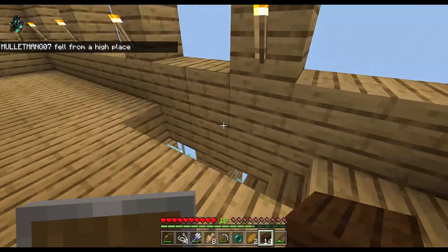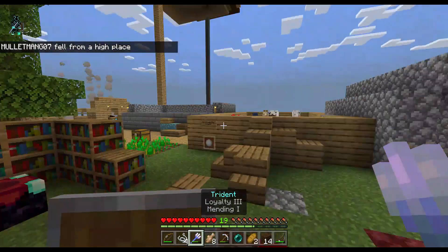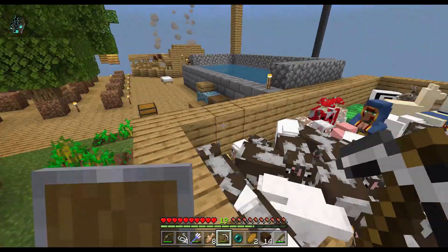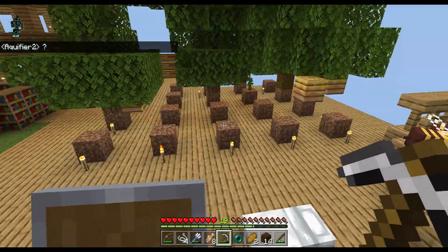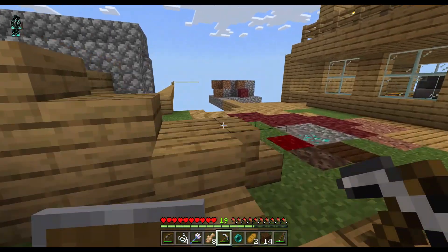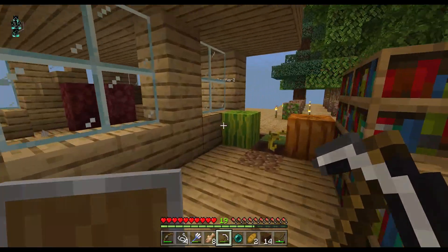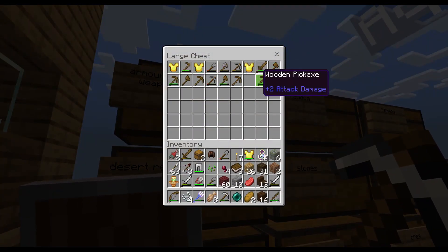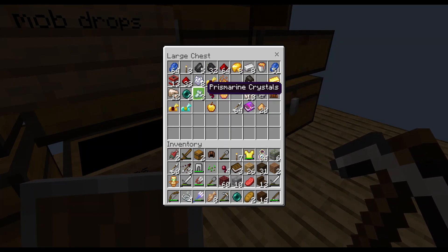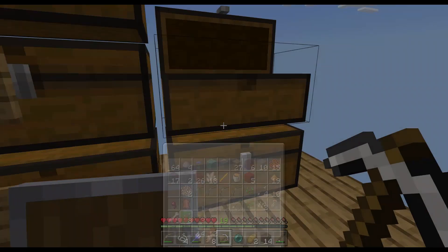We can get Fortune 2 on the iron pickaxe. I've got no idea who has the diamond pickaxe — I don't have a diamond pickaxe on me. I wonder if Fig Jam has it. Aquifer, do you have the diamond pickaxe? No? Okay — someone either threw it into the void or just kept it for safety reasons. It's not in tools, armor, or weapons. We gotta go on a scavenger hunt for the diamond pickaxe. I guess we'll use the iron pickaxe.